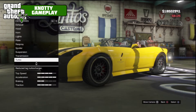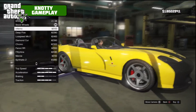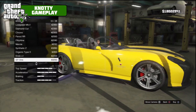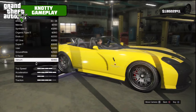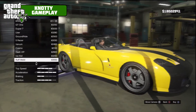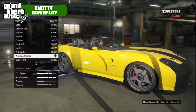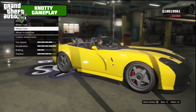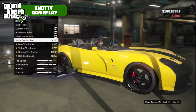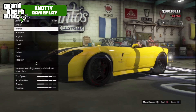Suspension — competition suspension. Transmission — race transmission. Turbo — turbo tuning. Wheels — wheel type sports. I know what wheels I want for this car, they look fairly decent on it. Going with Wangan Master wheels, make them black. Wheel accessories, custom tires bulletproof, and yellow tire smoke.